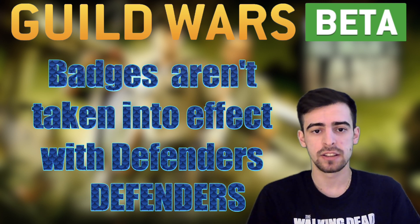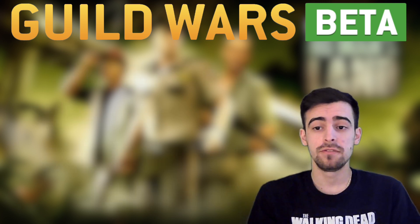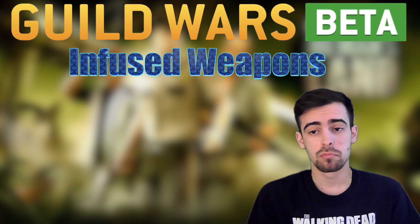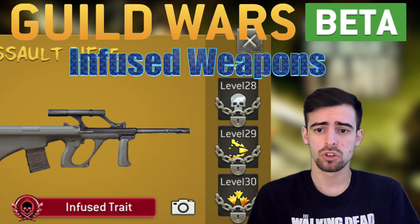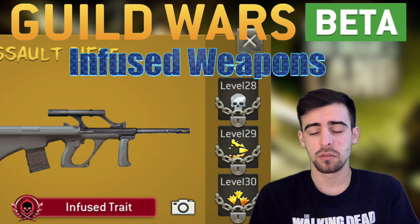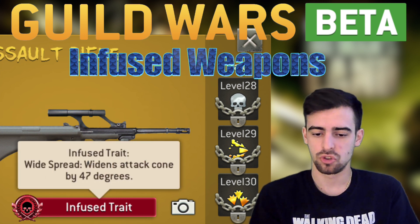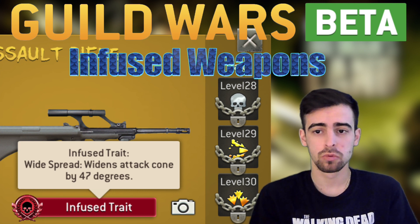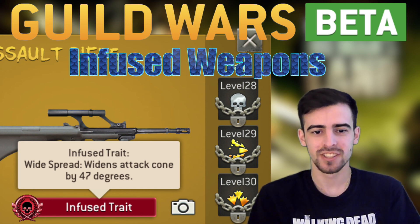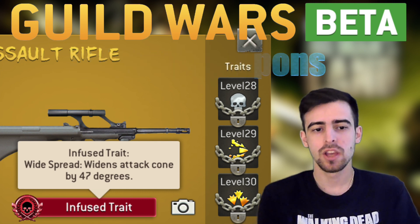Next up we have Infused Weapons — a brand new weapon type. They're basically normal weapons with a fourth trait, and this trait is a normal trait that stacks with Lucky, but is stronger because of the special extra trait. They're exclusively available from Guild War shops, making Guild Wars more rewarding to play.